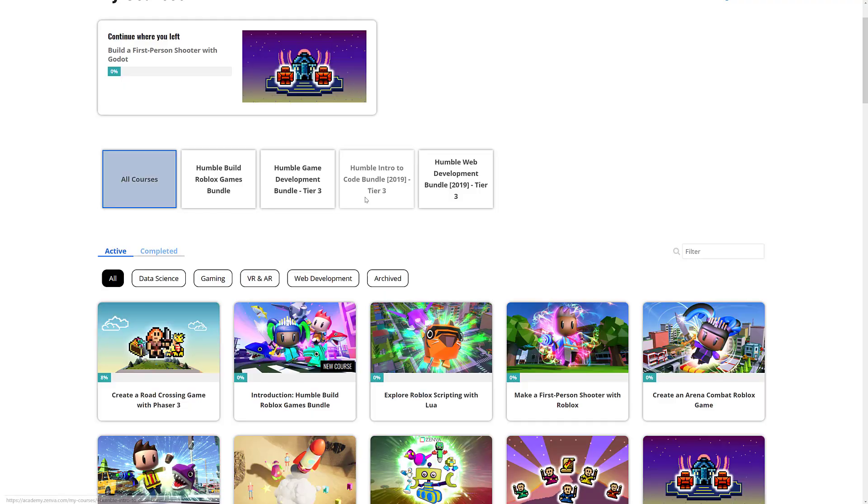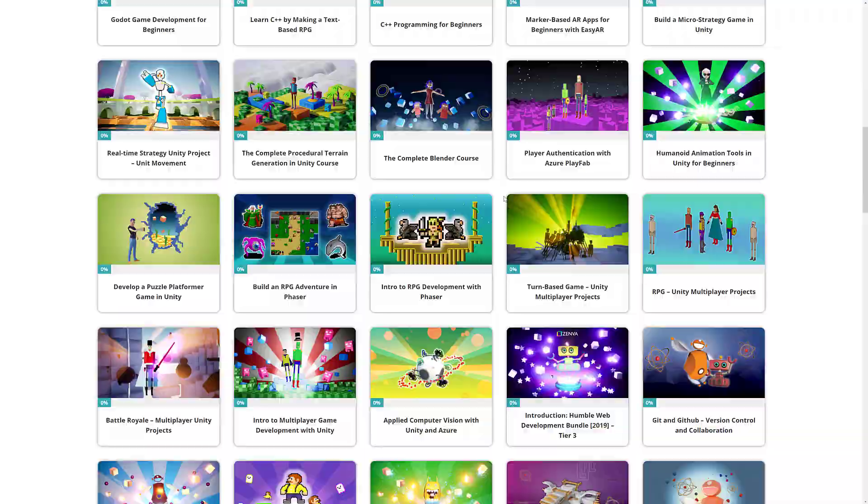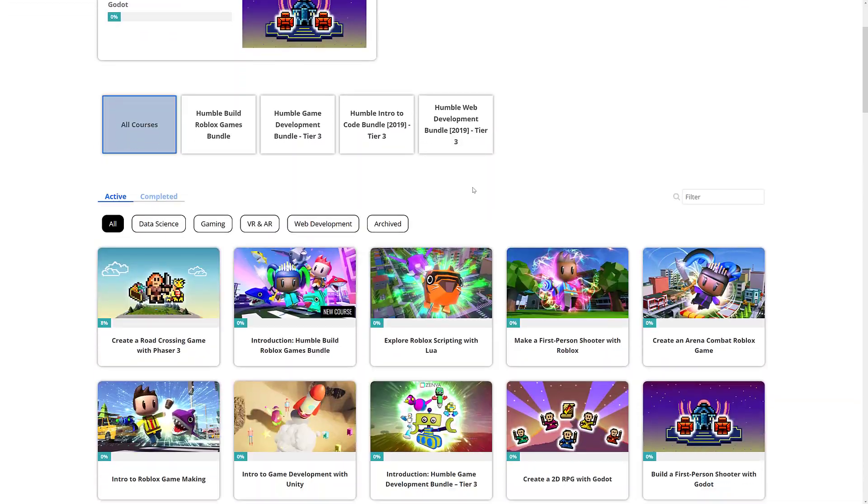I'm going to take a quick look at the courses. Here is the Zenva site. You can see I've got a number of courses from prior bundles. With this one, you get the bundle, unlock with keys, and you get this course, this course, this course, this course, and then this introductory thing — which is really just kind of an overview of what the courses are. We're going to take a quick look at all four of the major courses here.